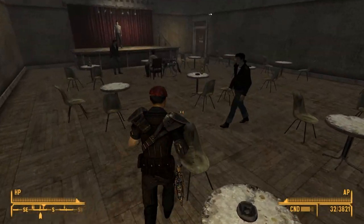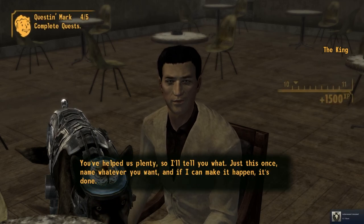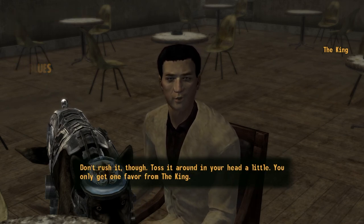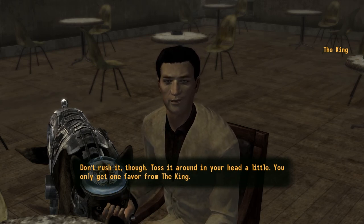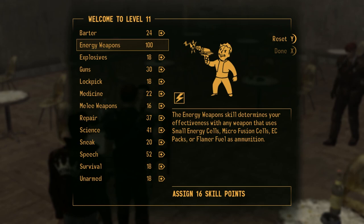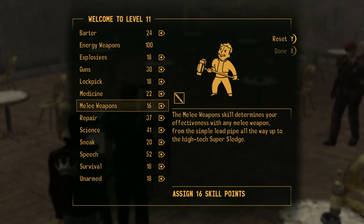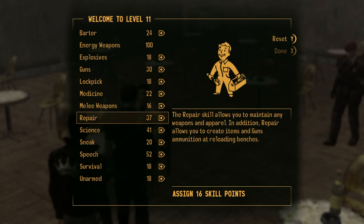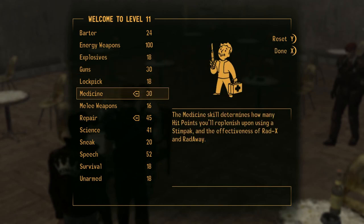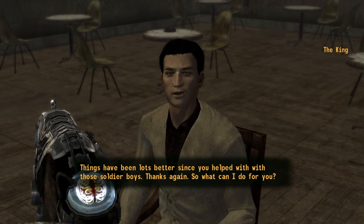Mr. King, I have some good news for you. 'I heard all about what happened. Maybe it's time for a little more talking and a little less fighting.' Agreed. 'You've helped us plenty so I'll tell you what - just this once, name whatever you want and I can make it happen. Don't rush it though; toss it around in your head a little. You only get one favor from the King.' Ooh, all right. Energy weapons is all the way up - what else could we use? Medicine sounds good; repair sounds like a good idea too. Let's put this to 45 and put the rest into medicine. Things have been a lot better since you helped with those soldier boys - thanks again. So what can I do for you?